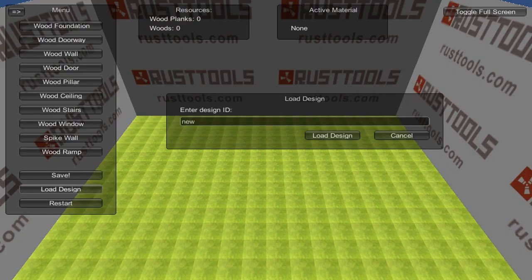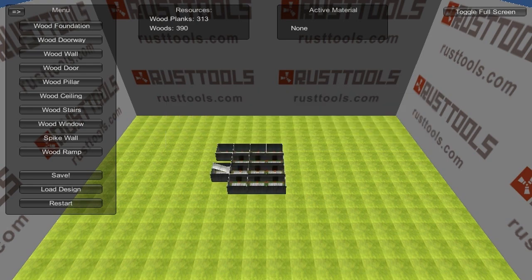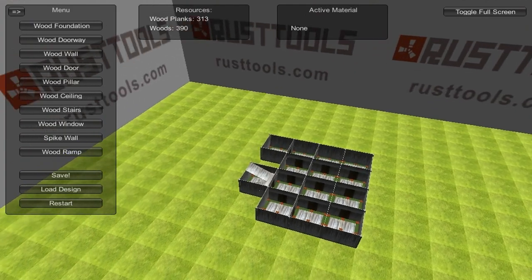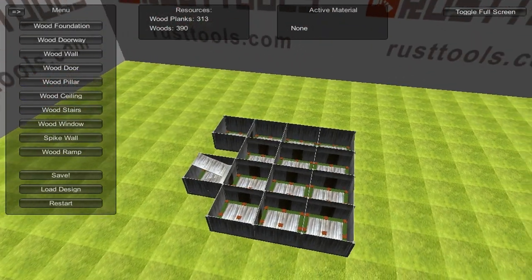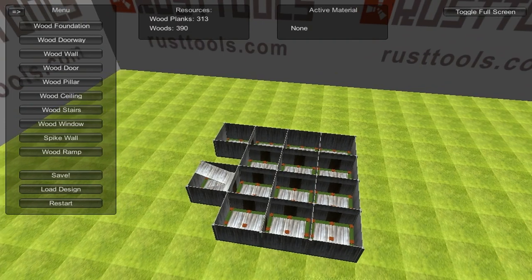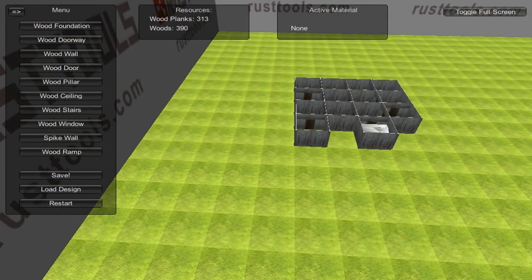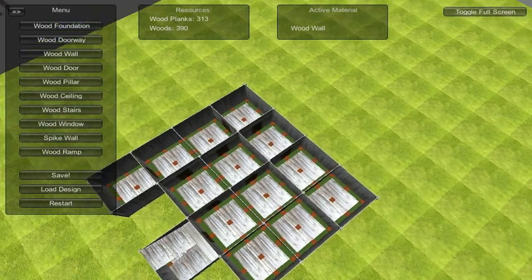The last thing I wanted to show you today is the base designer tool by rusttools.com, which is actually a pretty nice application to come up with your own designs. I've also added a link in the description with a code which you can use to load my design from today's video. So you can add to it or make alterations to it for yourself. Be sure to check it out - it's really nice. Get creative guys!